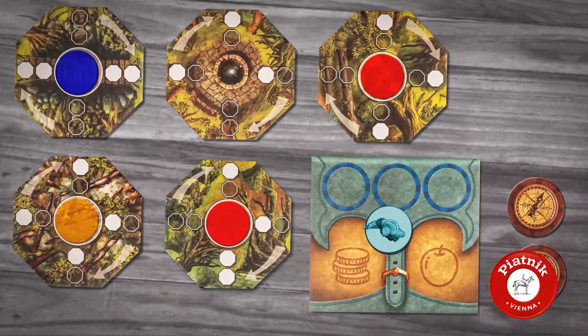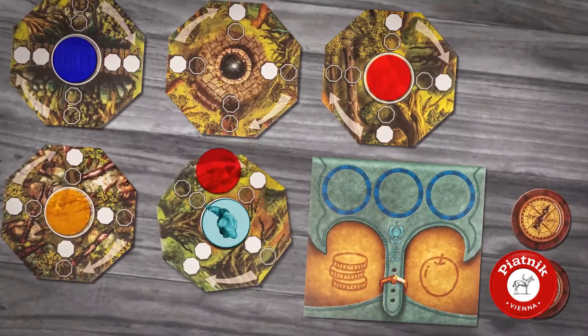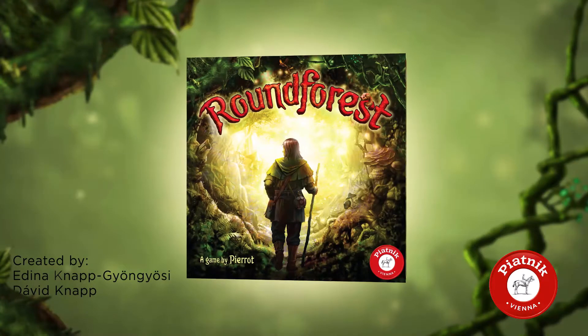Now that you know how to play, all you need is to choose a starting player who will step from their haversack to either of the neighboring forest tiles to start the game. I hope that you and the characters will have fun too. Enjoy the game!